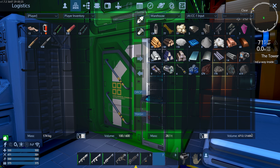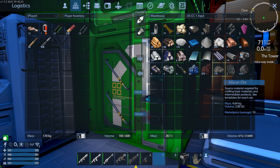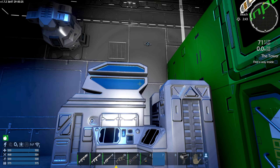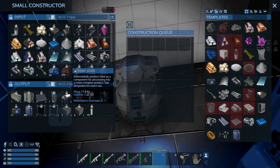We have more space for stuff. We're not doing great on stock, although we have a bunch of iron ore, silicone ore, and copper ore, which is what I've been doing between episodes - going out and collecting all that stuff.